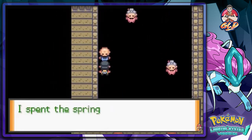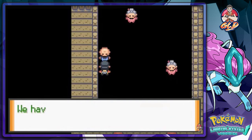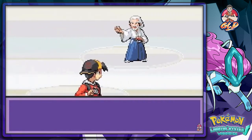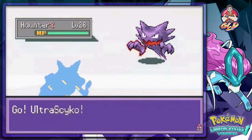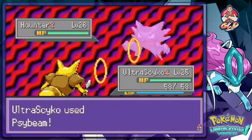This trainer says he spent all the seasons with his Pokémon — spring, summer, winter, fall — they've lived together for a long time, which is very nice. Here we go up against another Shade, his name is Jeffrey, coming out with his Haunter. Let's go with Ultra Psycho and use Side Beam.